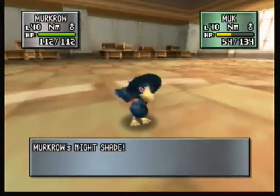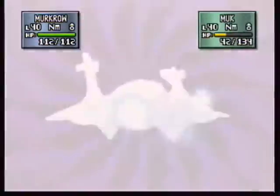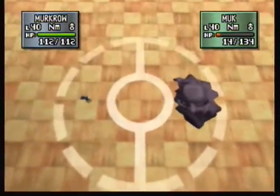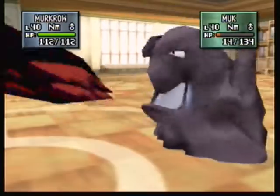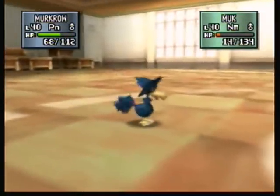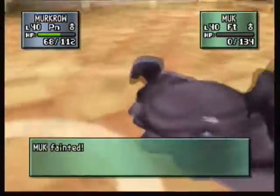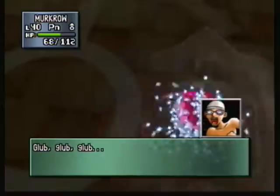Defense went way up. I never understood this — moves like Acid Armor and Agility always say a certain stat goes way up, but then other moves say they greatly increase or sharply increase. I never understood what the difference was between sharply increasing and went way up, or why it gave a different message.